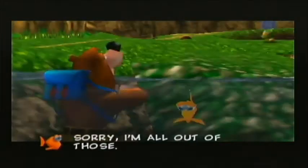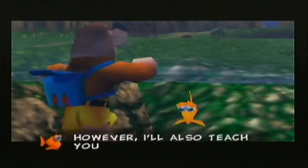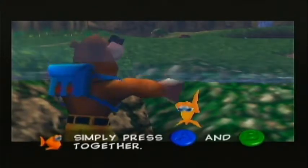"Sorry, I'm all out of those. However, I'll also teach you how to swim faster — simply press A and B together. Cheerio!"